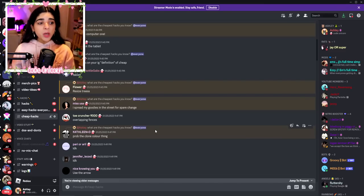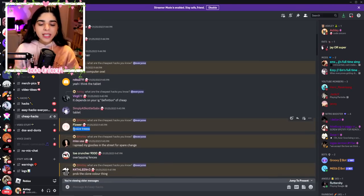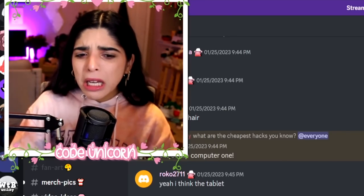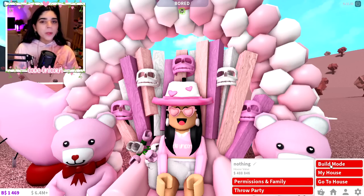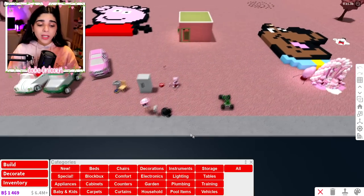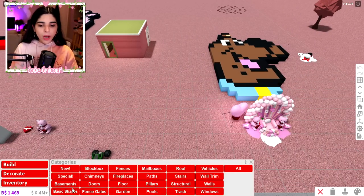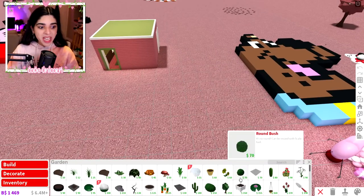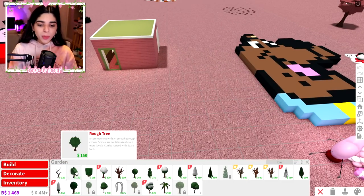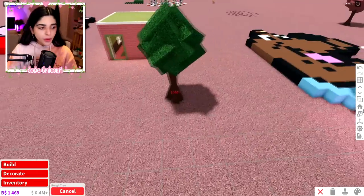I asked my Discord server for some cheap hacks and you guys delivered. Flower suggested resizing trees, which isn't really a hack hack, but I feel like some people forget to do this and it brings a lot into a build. Let's get to the garden section and get some trees. The cheapest is the dead tree, but we're getting the rough tree which is $150.